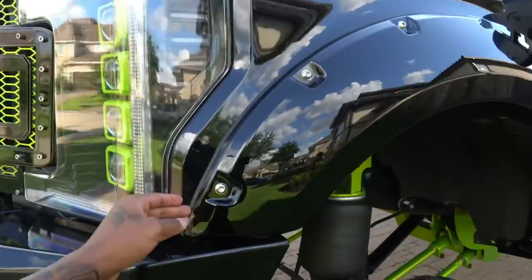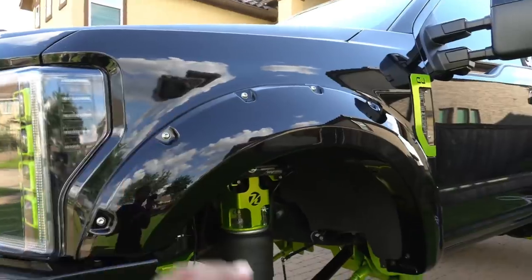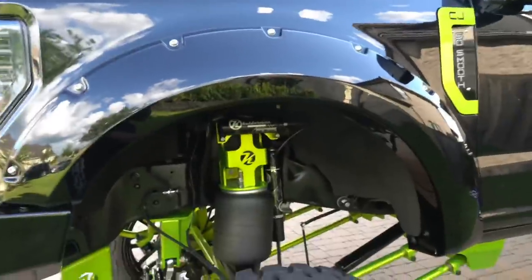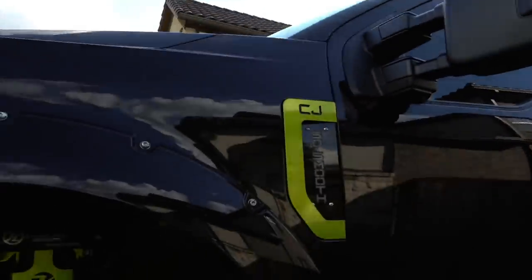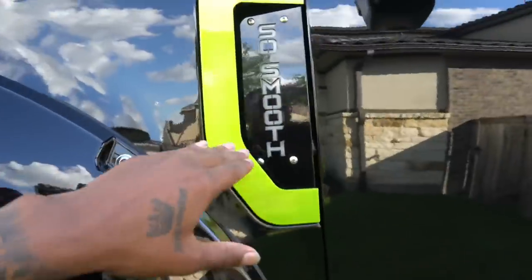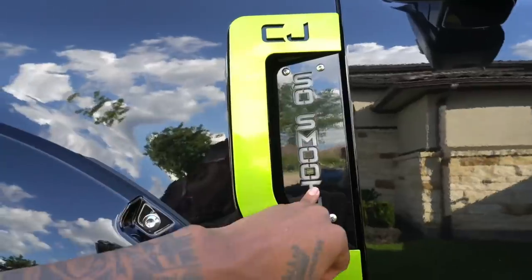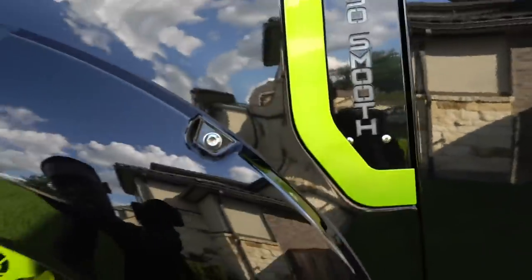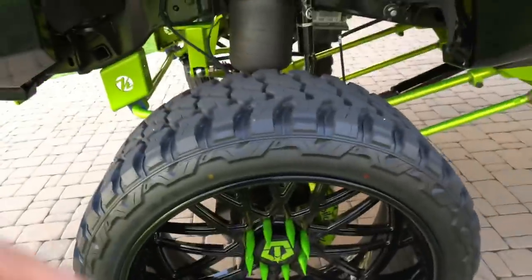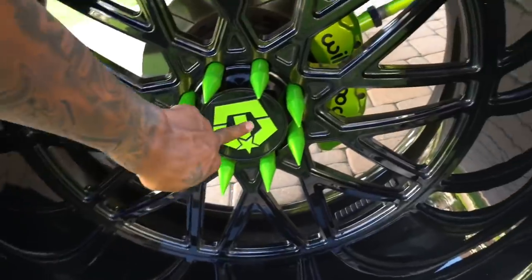We got the fender flares on the side to give it a wide body look, make it look more progressive. I actually liked it - it's about a 12-inch lift kit and it sits up real high. Right now we're seeing it at its highest peak. We also got the side bins here - replaced with the F250 plate - it's just so smooth, and it lights up at nighttime, so you'll see how it looks at night. Very dope at nighttime.